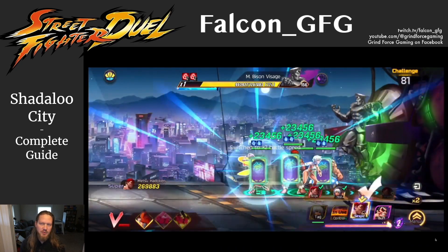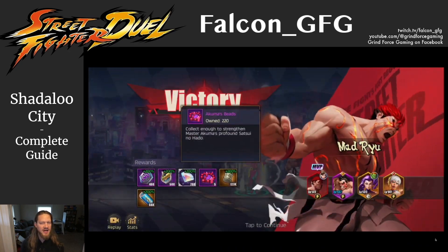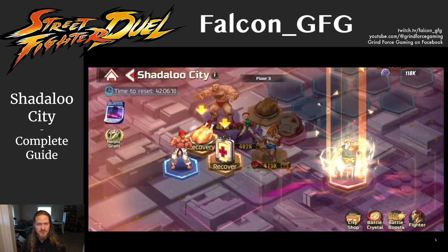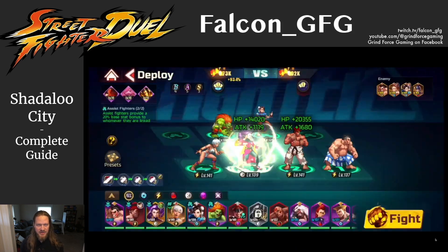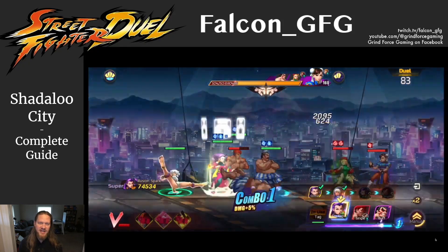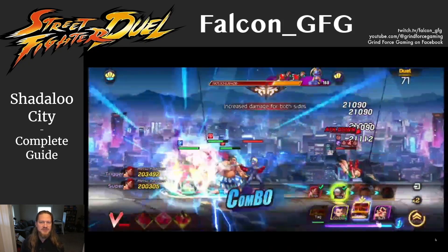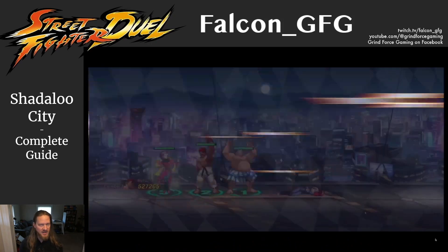Speaking of tricks, right out the gate I want to tell you about two huge tips that you might not know of that can save you a lot of heartbreak. Pro tip number one: Shadaloo City is on a 48-hour clock, so you have two full days to accomplish it. Based on my own testing, the difficulty of the nodes does not change over that two-day period, but the strength of your fighters will. So if you're having trouble with this game mode, open it up but don't start traveling on the nodes right away. Take one day to grind up your character levels, gather daily rewards, do some awakenings, and upgrade gear. The entire process will be much easier on the second day.